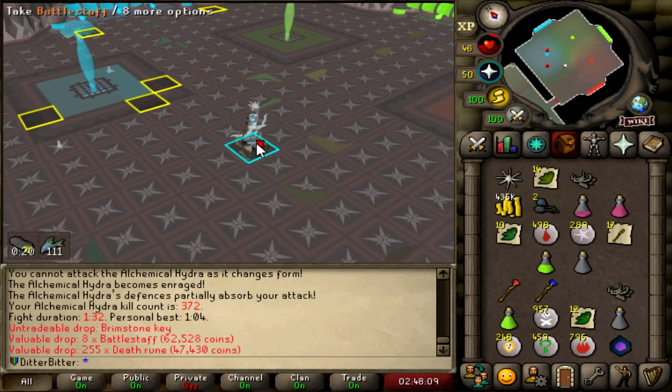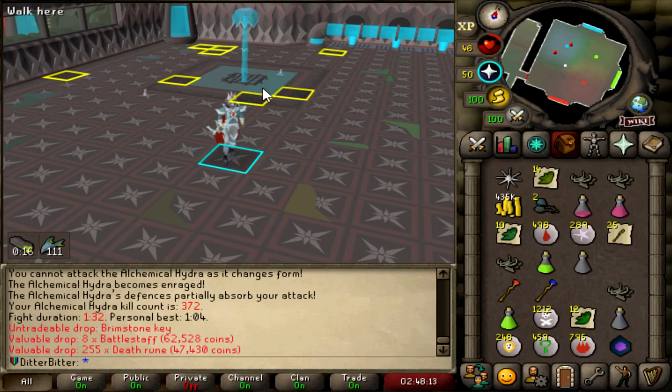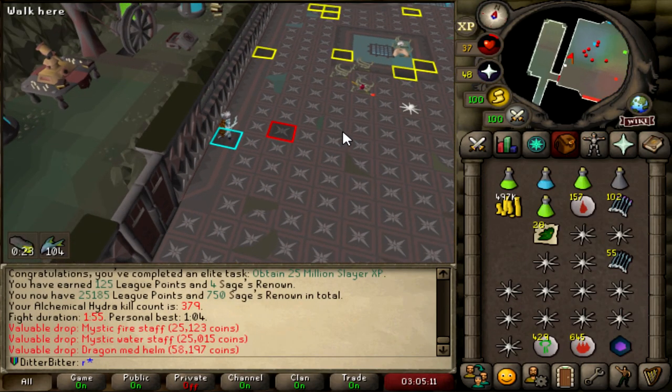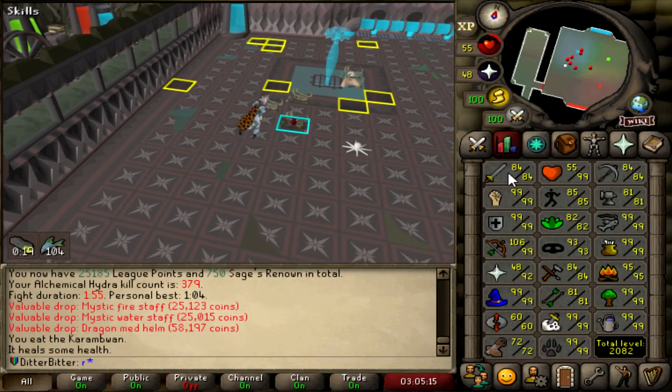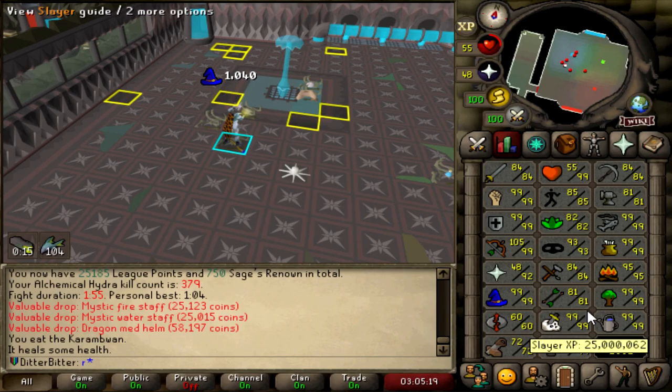Another brimstone key at 372kc. I just obtained 25 million slayer XP over here at hydra — we're at 380kc. I just hit 25 mil slayer; this is purely all off hydra since 99, I'm pretty sure. So it is what it is. There's another task at 500 kills too.